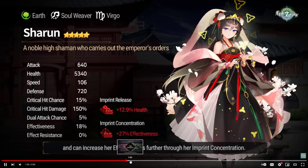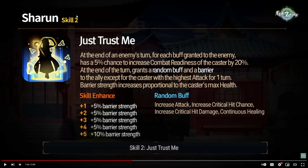Let's fast forward to her skills. Here's her skill two — it's a passive. At the end of each enemy's turn, she has a chance to CR boost herself by 20%, and that scales off the number of buffs they have. Even if they have 10 buffs, that's only a 50% chance for it to happen, so this is going to happen less frequently than not. At the end of the turn, it also grants a random buff and a barrier — kind of like FCC. The random buffs are attack, crit chance, crit damage, and continuous healing. Attack is obviously very good, crit damage is okay, crit chance is useless, continuous healing is okay. And with her molas, the barrier gets really big.